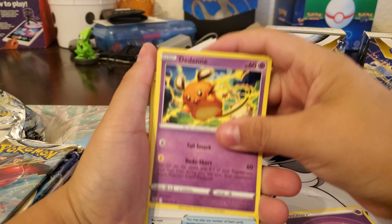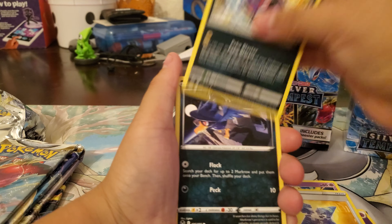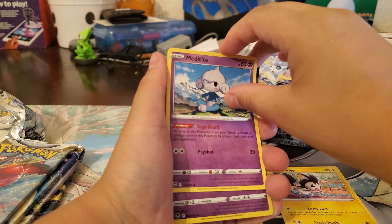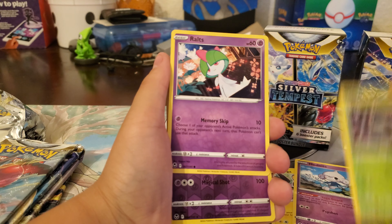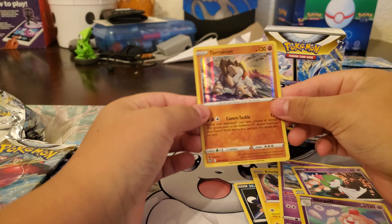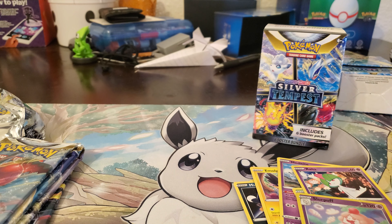One, two, three, four. I'm gonna guess the energy — grass, poison. Okay, I just decided to do that. Dedenne, Qwilfish, Morpeko again, Murkrow, Ampharos — skip some cards — Meditite, it's like a meditating Pokémon, Durant, Ralts, Slurpuff — oh that's cute — and a holo Techno Radar, nice!